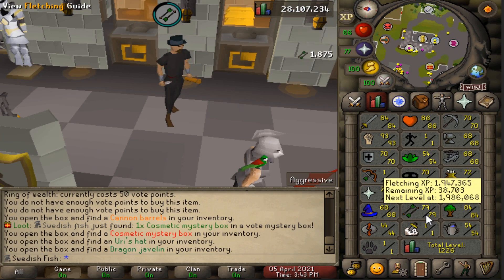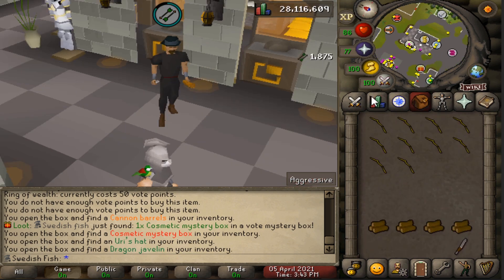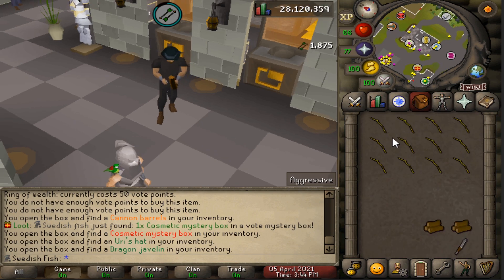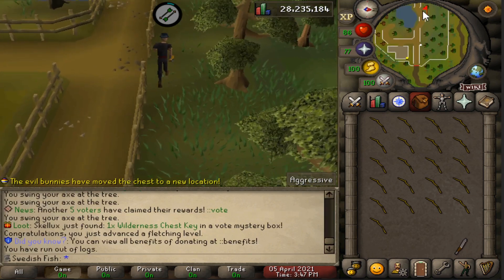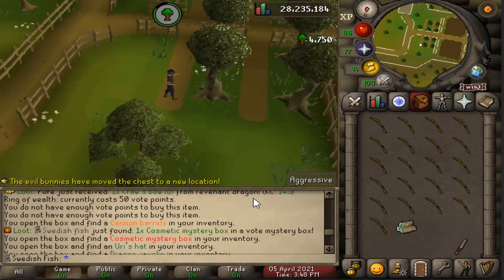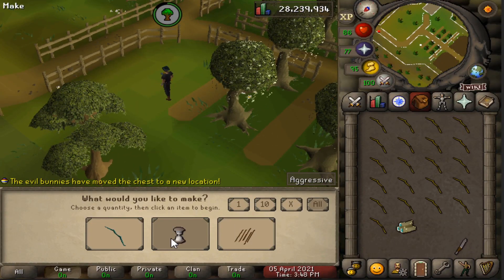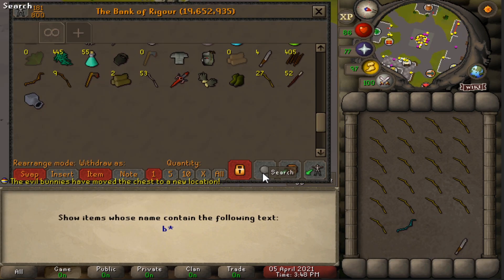We're really close to 80 Fletching and once we hit that we can make a magic short bow. We're 27k XP off, which is literally one inventory. There it is — 80 Fletching! Let's cut a magic tree and get that magic short bow. Got the magic log, used a knife on it, and there it is: the magic short bow. Now we need a bow string.